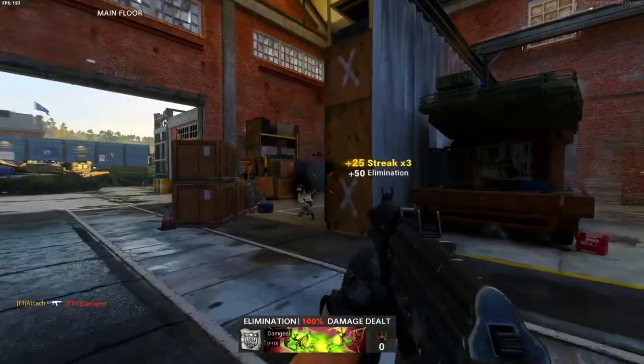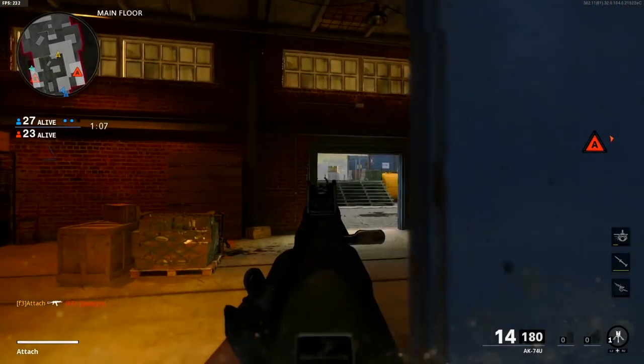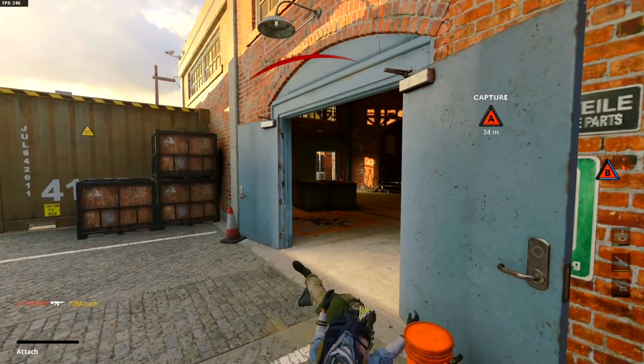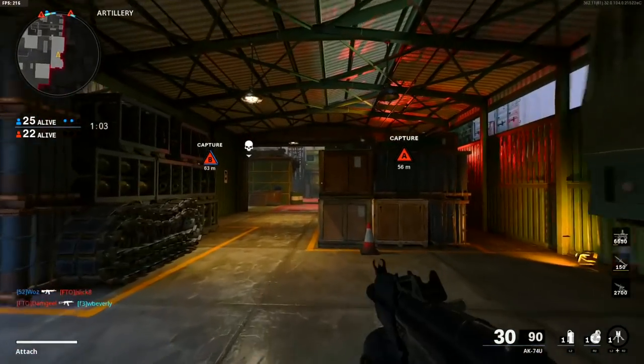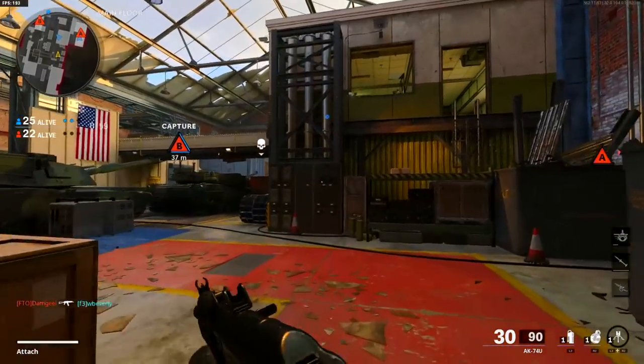After you get a couple kills in their spawn — like three down — and you've got all four near the point, you might as well just stack it. That's going to force the other team to come sprinting at you trying to save the point, and odds are they're going to be sprinting with guns down. If you have a trophy system, they can't throw anything, and then you just get the point or kill them all again.